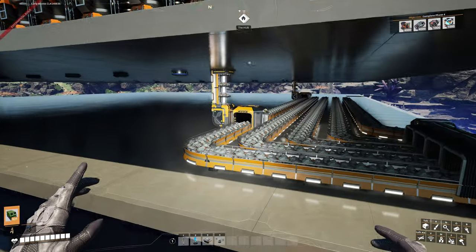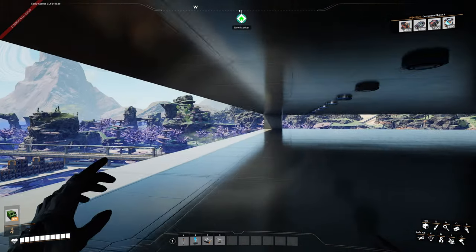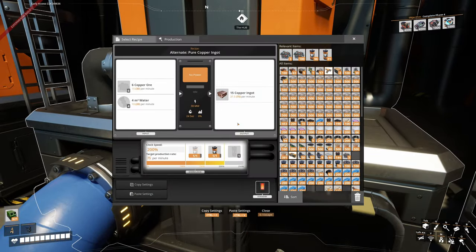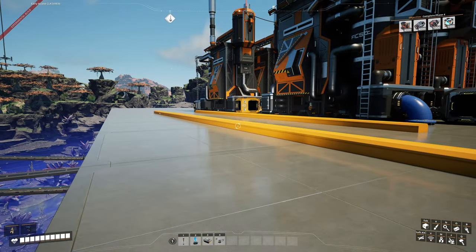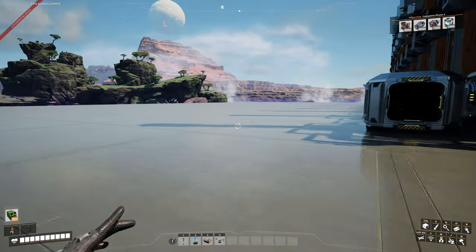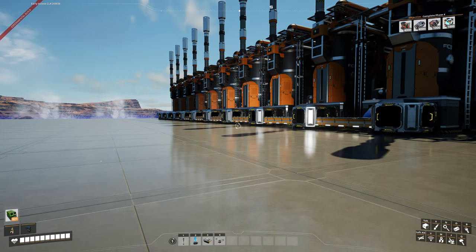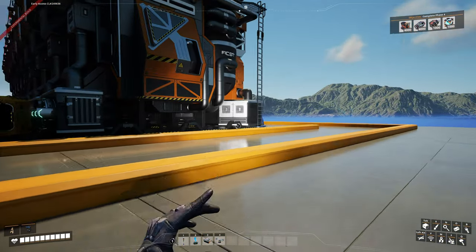This is basically one block we just need to duplicate four more times. It's going to be 10 refineries on the left, 10 refineries on the right, all manifolded into a mark five line on the output side. On the input side we do one line of 300 going one way and 300 the other way. Underneath, the first 600 line splits into 300 each direction. Each line of 10 needs 200 water, so every three lines of refineries consumes 600 water.